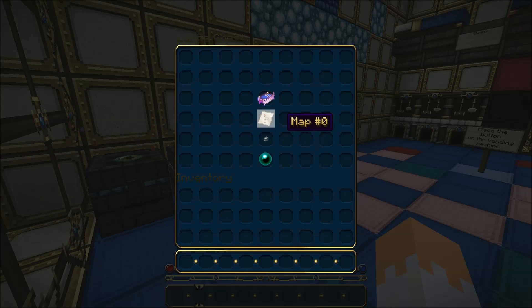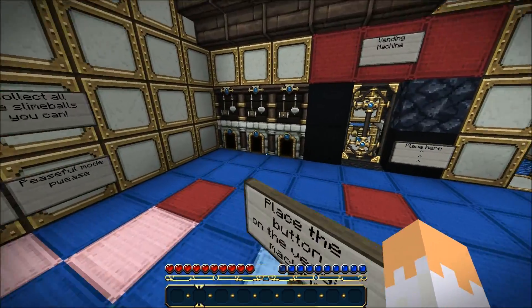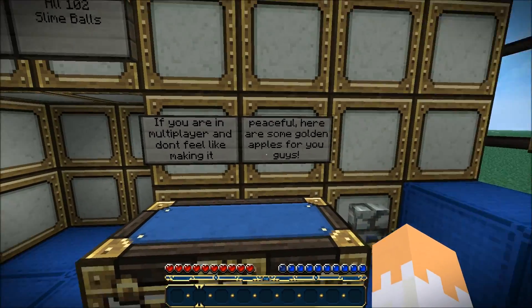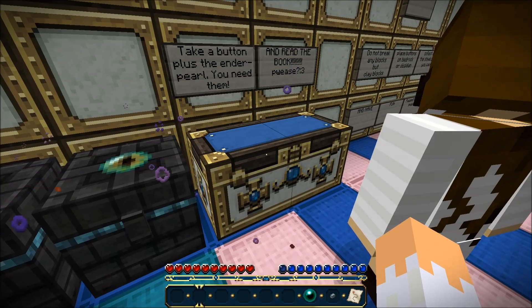We've got a map button and there's a book over there. I don't think we need gold apples. Read the book. Are you going to take the map and stuff? Okay, I'll take the map and stuff. And the button and the... I'll do the reading.